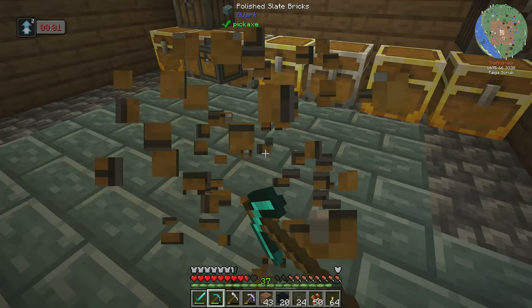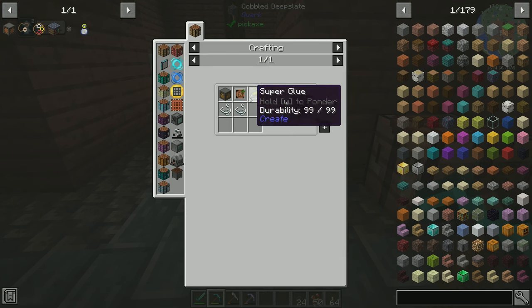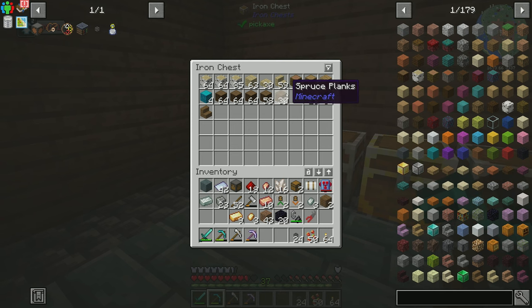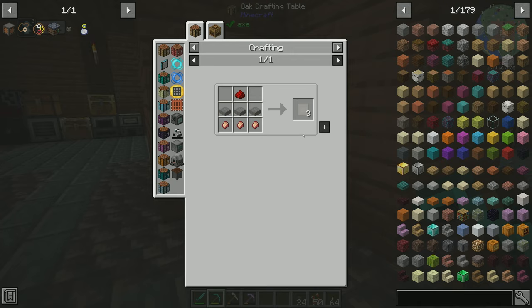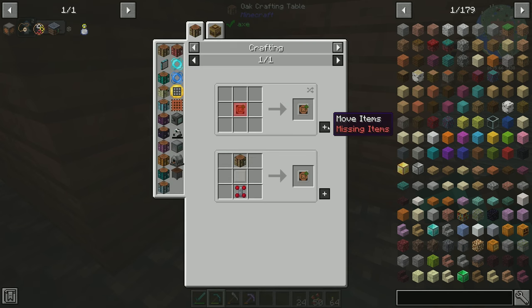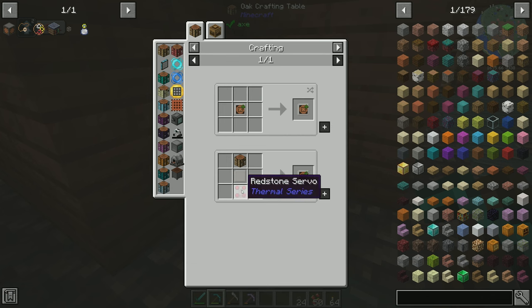So we're going to go ahead and upgrade to high extraction and high retrieval. The item terminal itself is just going to require invar gears — which need our aluminum nuggets — and another observer, which just requires some more stone slabs. I am out of stone, which is very unfortunate. Let's go ahead and cook up some more cobblestone. Luckily I have an upgrade in the furnace so it cooks pretty quick.